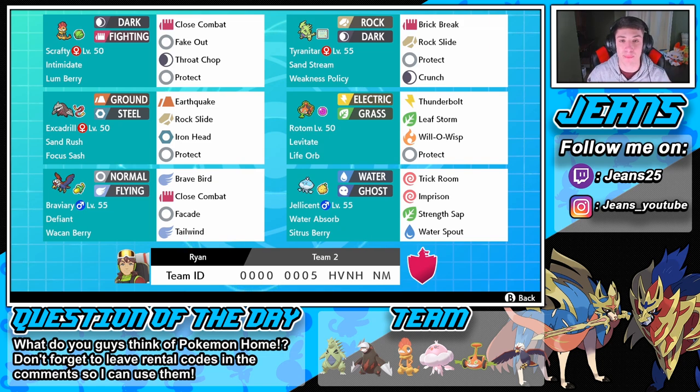If you want to use this team for yourself, the rental code is at the bottom of the screen. Let me know how you do with it, and also let me know for question of the day: what do you guys think of Pokemon Home? It just released and I haven't even downloaded it yet. I've heard mixed emotions - some people say it's not good at all and you have to pay for it, while others say it's actually pretty cool for transferring Pokemon around. Let me know if I should get it. But without further ado, let's get on with these ranked double battles and try to get some wins on the ladder.